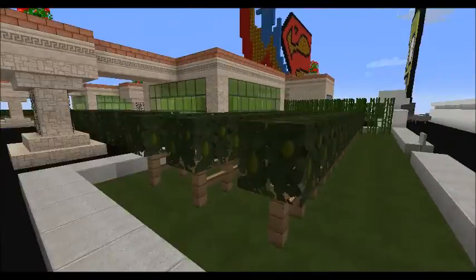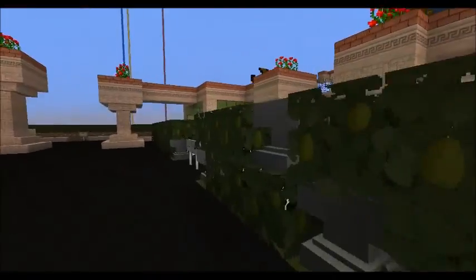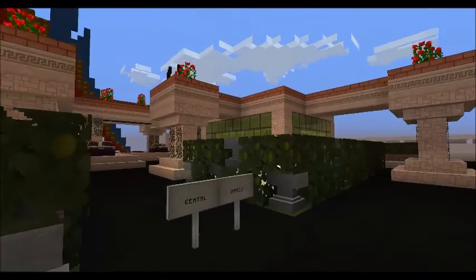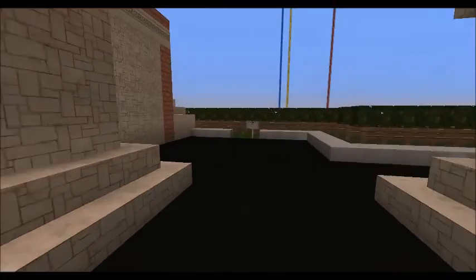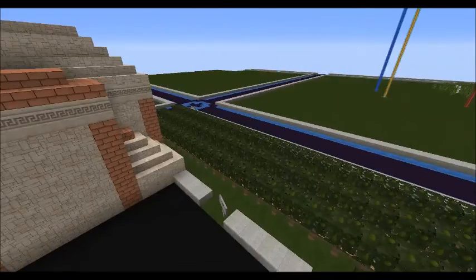There are multiple vineyards — here are two of them. This is the central garden area. It's got two buildings with plants in them and then some hedges. Over here is the big main vineyard.